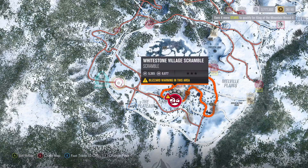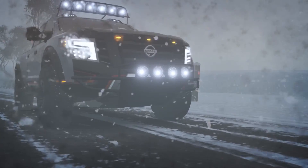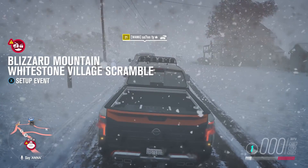What is going on YouTube? We're back with another achievement guide for Forza Horizon 3. This time we're going for the Snowdown achievement, which is smashing 10 snowmen in the Nissan Titan Warrior concept, and we're going to go right here to Whitestone Village.